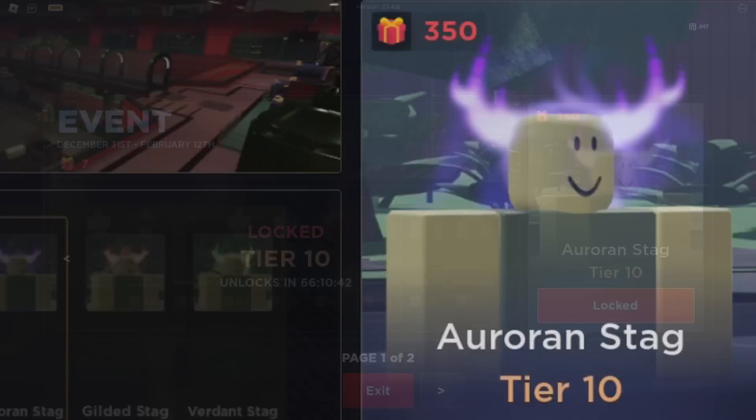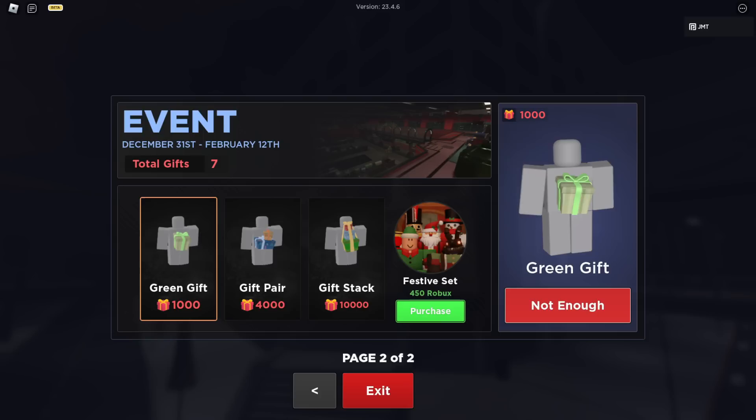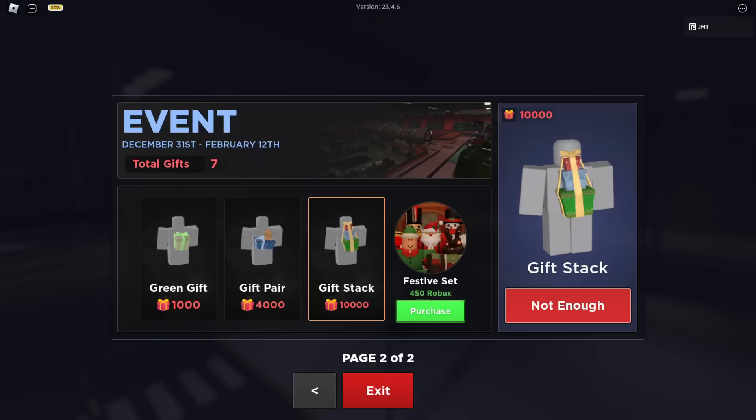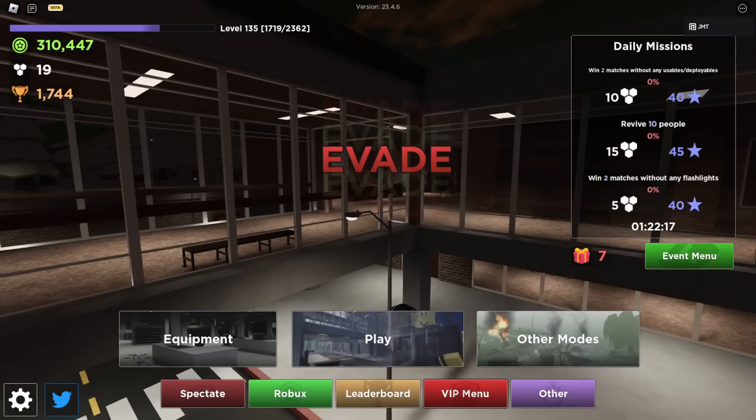That's pretty much everything inside of the battle pass. They brought back the gift collection system where you can get specific items — the green gift, gift pair, and the gift stack, which are three different tiers of gifts to help you progress through the battle pass. The gift stack is 10,000 gifts this event. There's also the festive set — a Robux purchase for exclusive cosmetics, not pay-to-win, but if you're looking to collect more stuff, get yourself the festive set. I won't be getting it unless you guys really want me to.